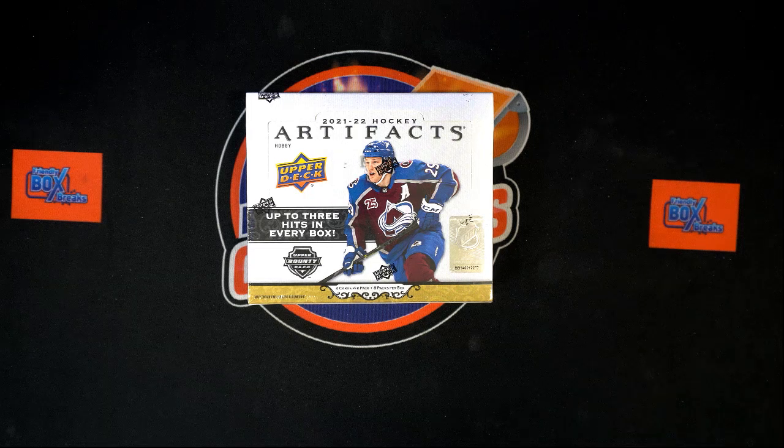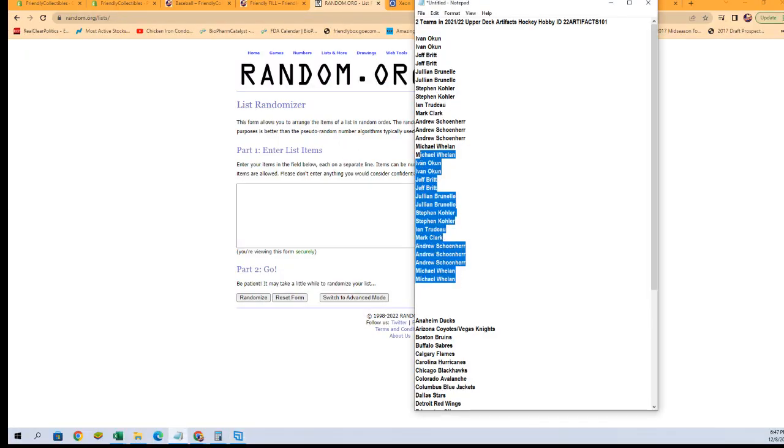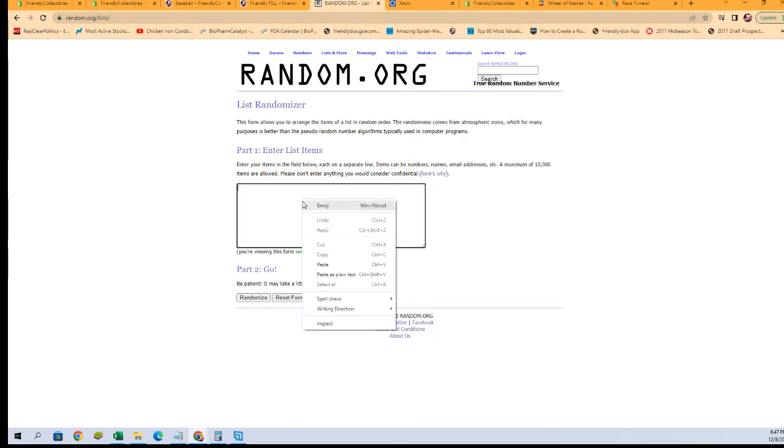Here we go, time for 2021-2022 Upper Deck Artifacts Hockey hobby box break. We've got our owner names and team names. We're going to randomize each of them seven times, pair them up on a spreadsheet, give you a moment to talk trades, then we're going to dig in on this box. We're going to switch over right now and start with our owner randoms - copy and paste them in.